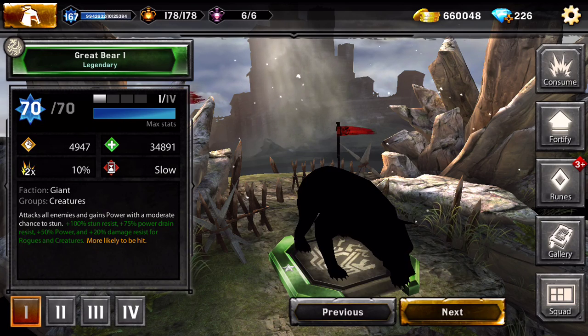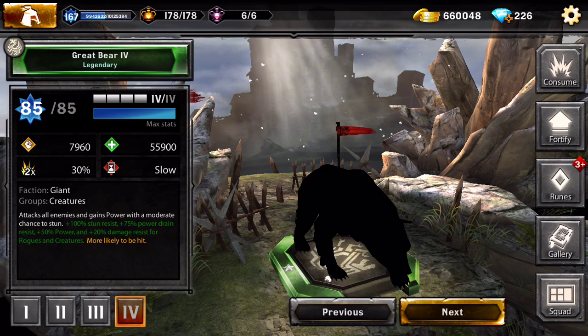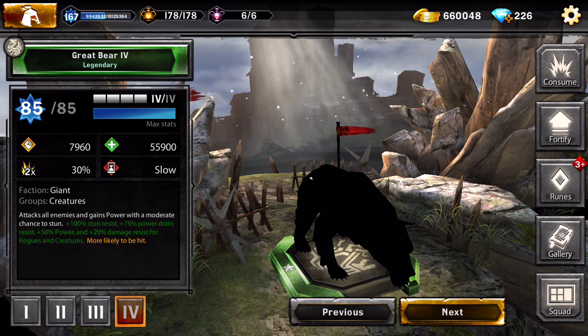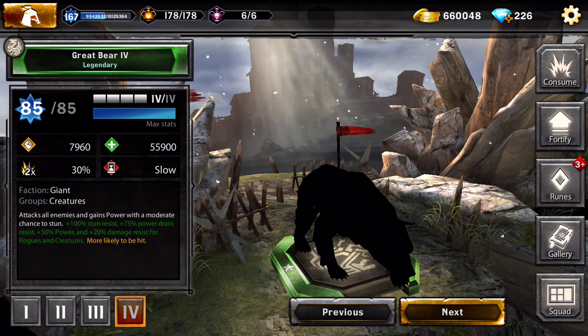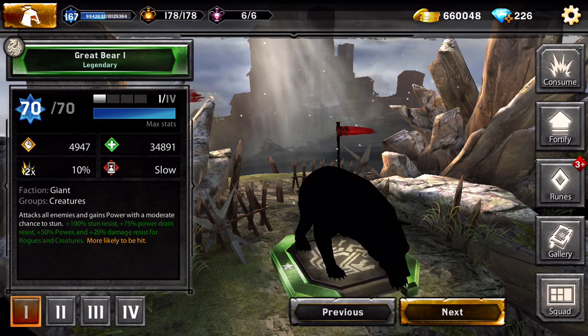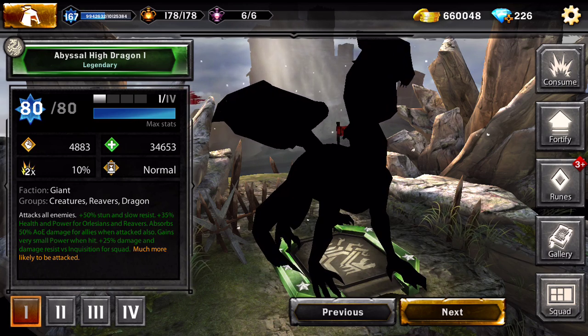The Great Bear - I don't have her but she can be very tanky with 55,900 health, 100% stun resist, and 75% power drain resist. She gives 50% power and 20% extra damage resist for Brooks and creatures. Let's move on so we don't spend two hours on the creatures episode.